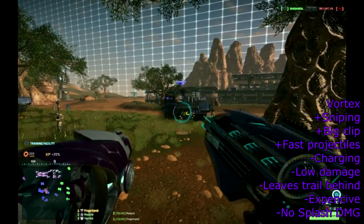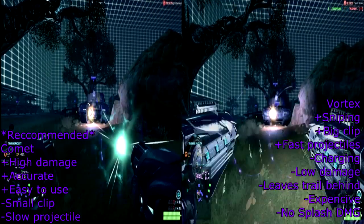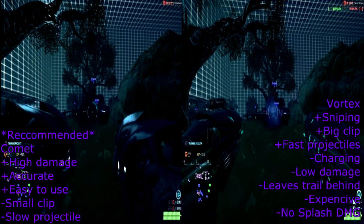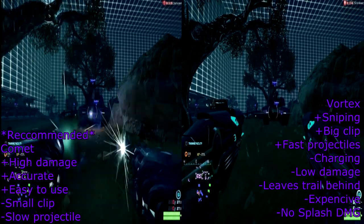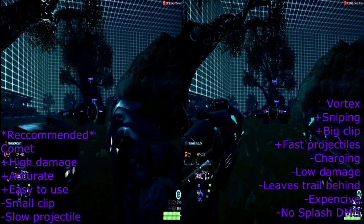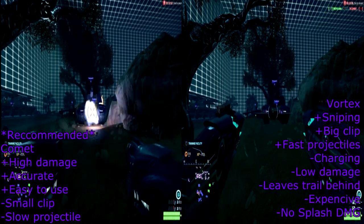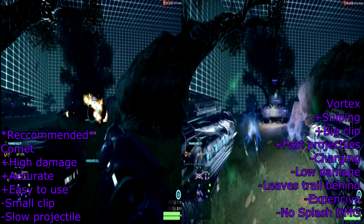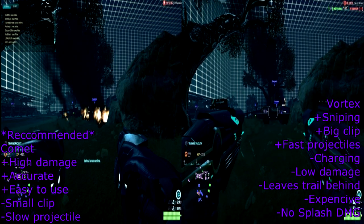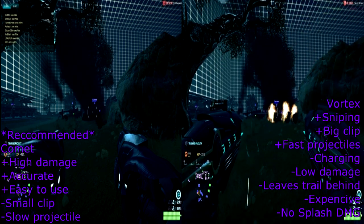Don't be confused — shooting three single Vortex rounds will not deal damage equal to one fully charged shot. The projectiles are extremely fast, able to hit enemy vehicles from long distance without hassle, but this weapon does not deal splash damage so you must hit your target dead on. Also like the Lancer, it leaves a visible trail behind every shot, making it easy for enemies to track your position. In my comparison, Comet finishes off a tank quicker, and since update 9 it has been reduced to 250 certs — I strongly recommend buying it.